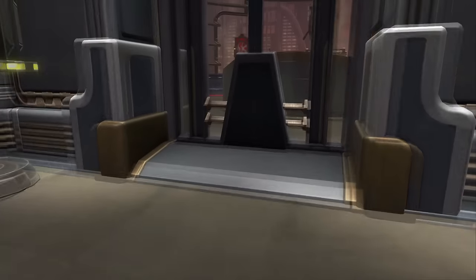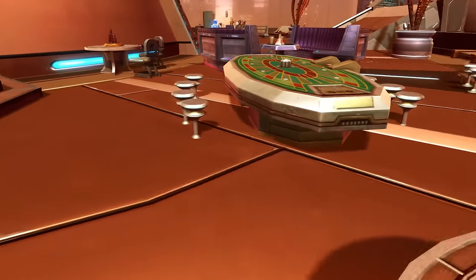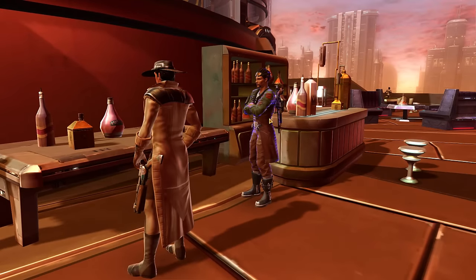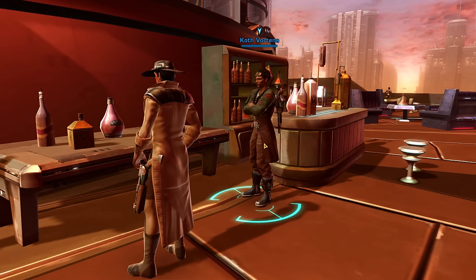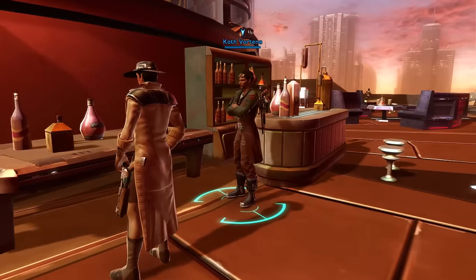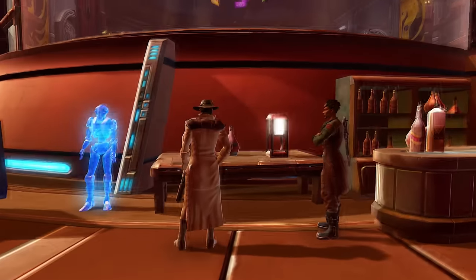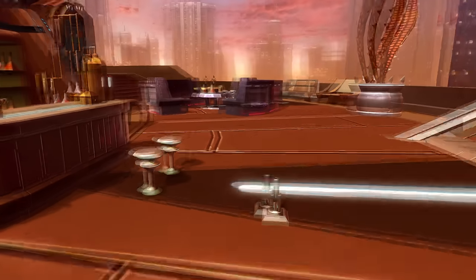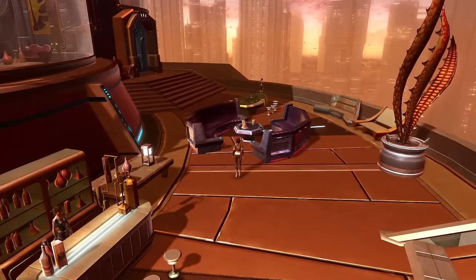And finally, we have the outside terrace. It's sort of like a nice little bar terrace. We have Carth — I forgot your name for a moment, sorry about that. When I haven't played the story in about two or three months, I forget the names. But yes, it's just a nice little bar terrace. Can I have a drink? What do you mean I'm underage?